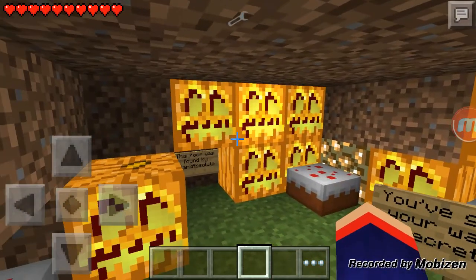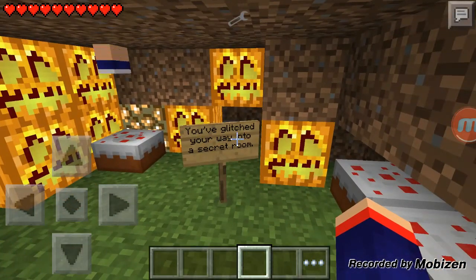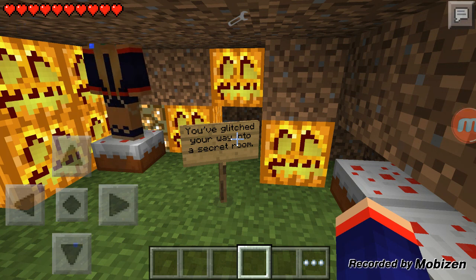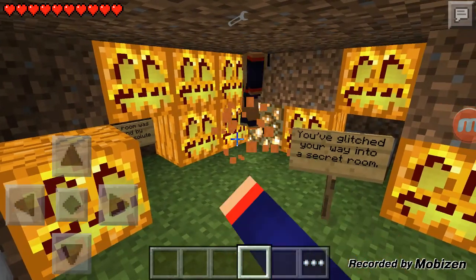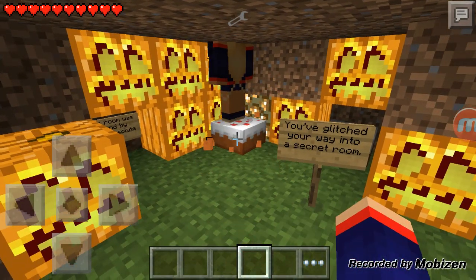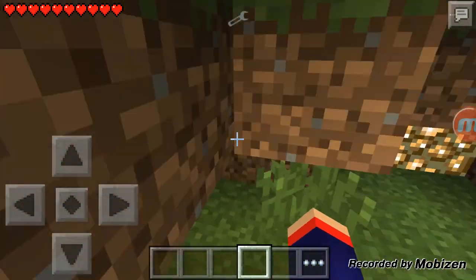And bam! This room was found by dark absolute. You glitched your way into a secret room. Oh, and that person just did what I did. Yikes, sorry poofon. You should just like kill the cake. Anyway, there is a way to get out too.